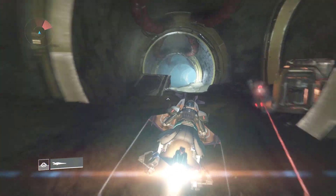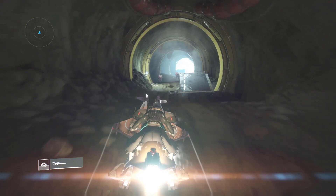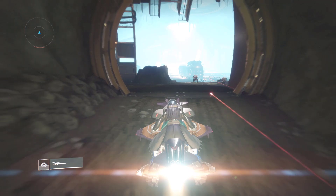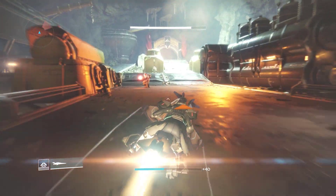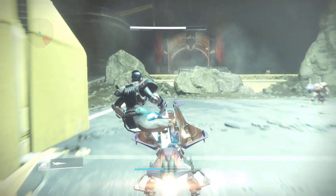I prefer the tunnel method because I believe it's honestly the easiest way to do this glitch. Just keep on sparrowing forward through the tunnel load zone until we get to this big gigantic room. This is the room with two bridges, and this is the room we are going to glitch out of, because Bungie has just left big holes on the side of it.